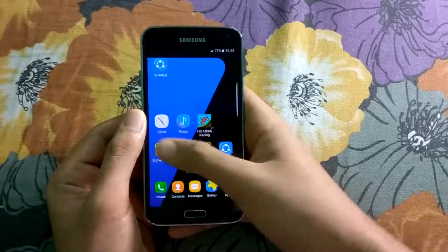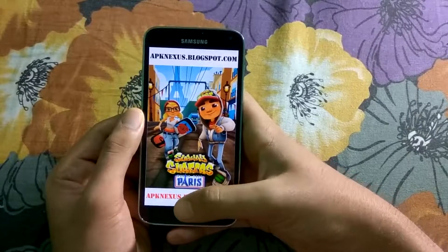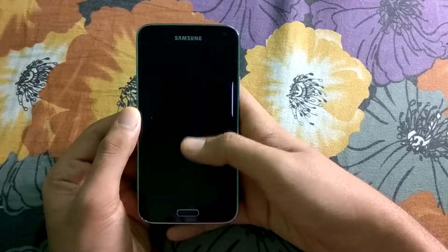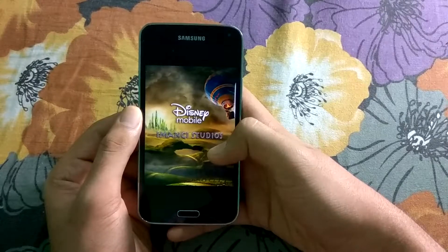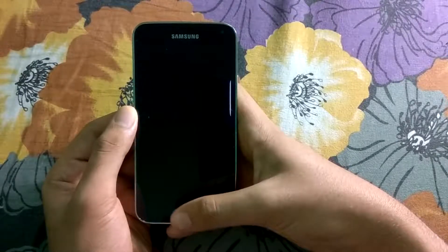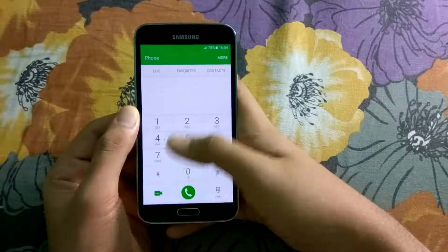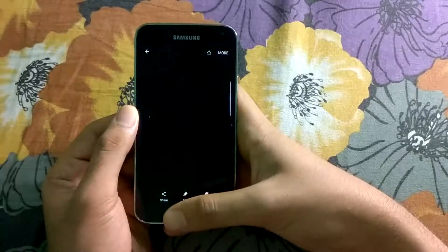Subway Surfers is reloading. Memory management is poor in this ROM. Let's have a look at Temple Run OZ — Temple Run OZ is also reloading guys. I have to say that Wanted ROM has horrible memory management, and also there are some force closes. Almost many apps are reloading here. Share it was in the memory. Phone reloaded. Contacts was in the memory, I guess. Messages reloaded. Gallery is in the memory.